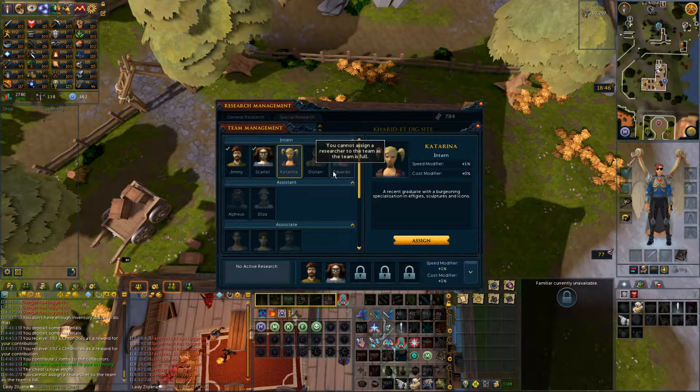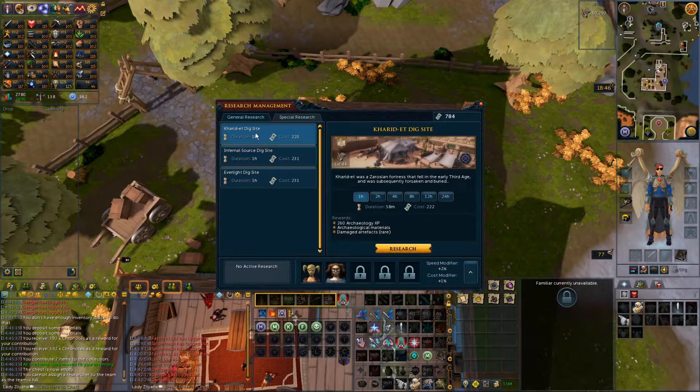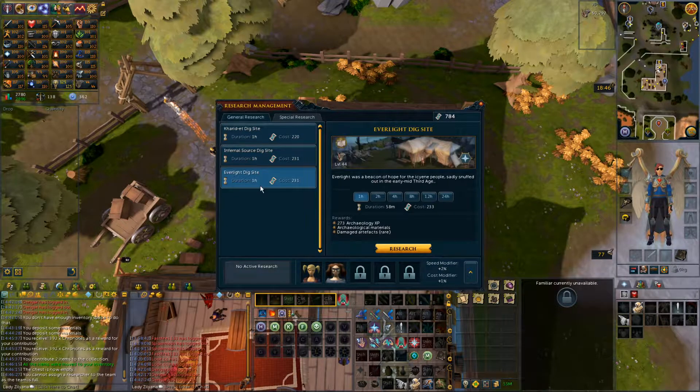You cannot assign users to the team — the team is full. What? You can only have two people on the team? This guy's got 0%, 0%, and this one's got 1%, 0%, so obviously this is a better deal. Another dig site — Inferno or Everlight.